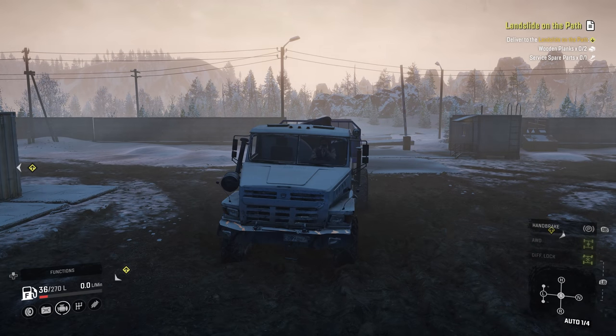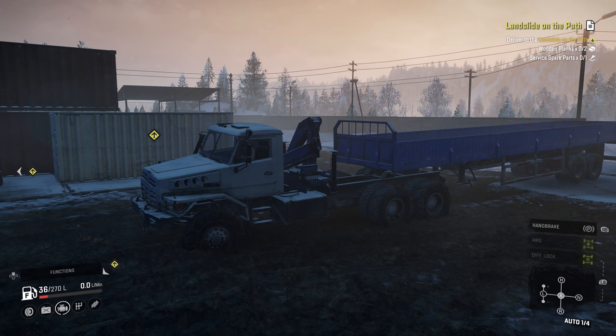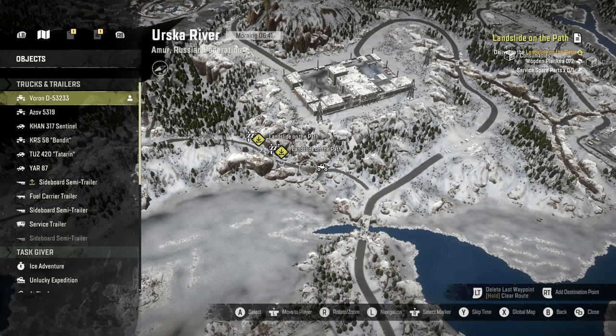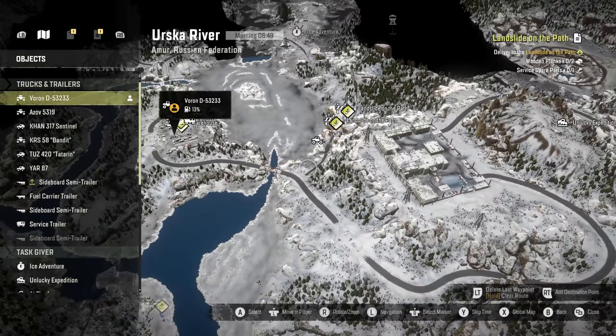So guys it is 6 a.m. It is time for Snow Runner — yes, we are back with a brand new episode of phase four. If you guys could be awesome, leave a little like on the video. We're about to rid this map of a landslide. That's the goal. It looks quite easy but believe me it is not. There is a horrific slope just here — the verticality is insane. It tends to just flip trucks over, it's very, very hard. But there is an alternative route — we can go up and around, which will take a little bit longer, but we're gonna try the more difficult route first.